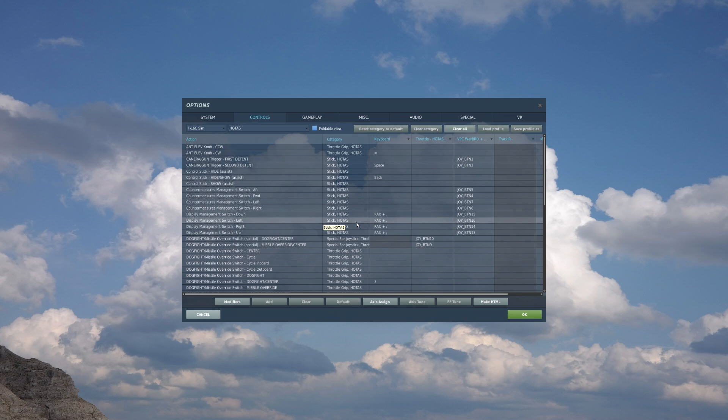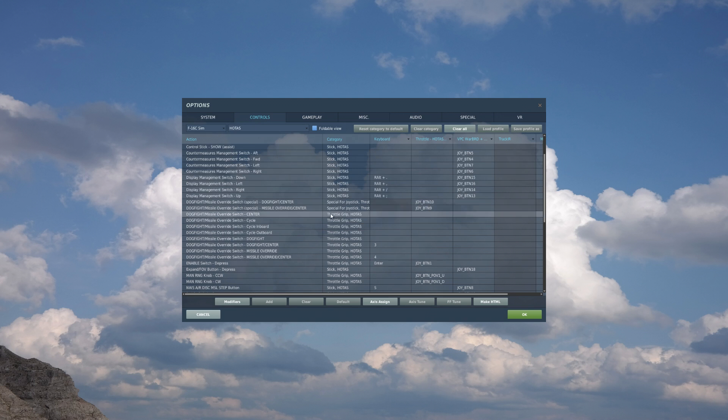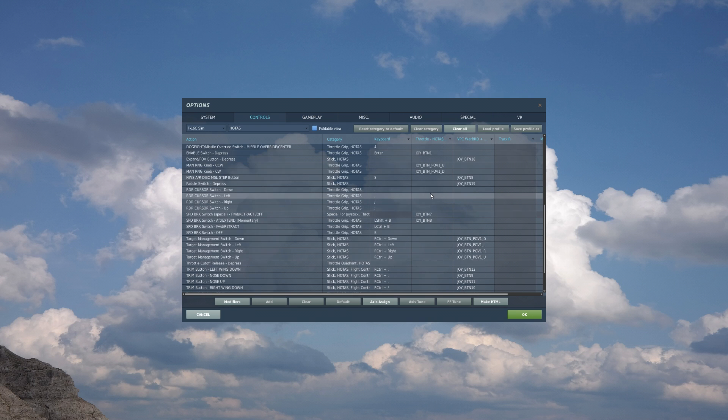The big ones here: first is the display management switch, or DMS — DMS down, left, right, and up. You can see the key commands here, and I have this mapped to my HOTAS. Another big one is the manual range knob, which I have mapped to the throttle. And the last is the expand button, which I have assigned to my stick as well. Those are the main ones I'll be using.